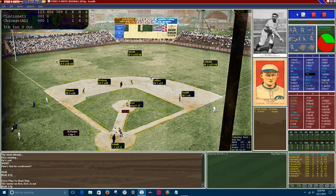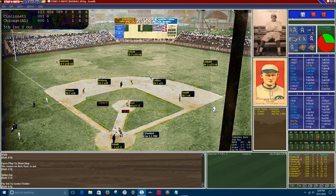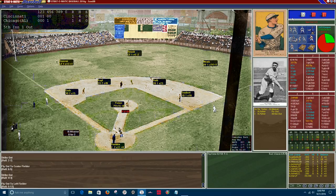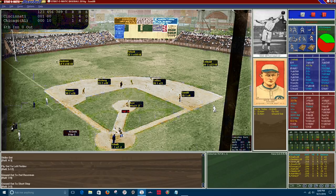Top of the fifth: Ray Fisher steers right out. Maury Rath hits a fly ball to center, Felsch makes the play. Jake Daubert steers right out — bottom of the fifth. Runs are at a premium against this team. Eddie Collins hits a fly ball to left, Duncan makes the play, one out. Weaver hits a ground ball to second, Rath makes the play, second out. Shoeless grounds out — a good inning for the Reds, the White Sox go down in order.